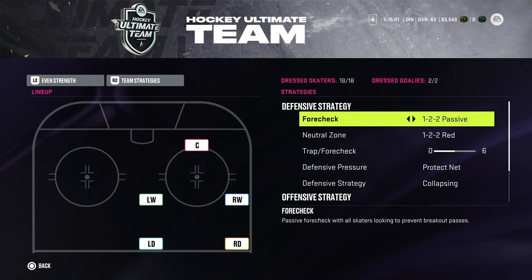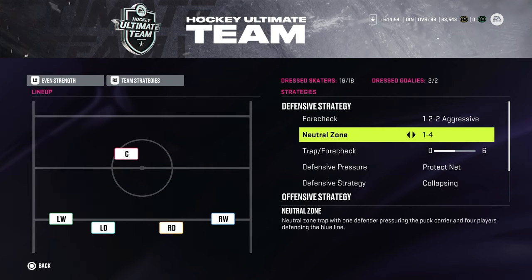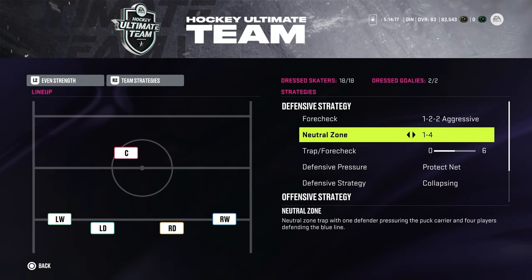Now let's talk about team strategies. I like to use 1-2-2 Passive and 1-2-2 Red. If you change to 1-2-2 Aggressive, I'd suggest pairing it with 1-2-2 Blue because both work very well together — 1-2-2 Aggressive would probably not work well with 1-2-2 Red. If you're really struggling and giving up a lot of breakaways, then 1-4 would be the better choice — all your players sit on the blue line and protect against breakaways. For me, 1-2-2 Aggressive and 1-2-2 Red works very well.